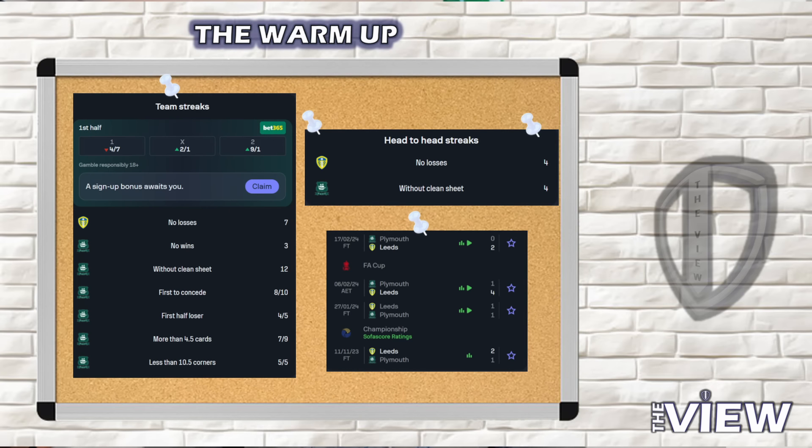Looking at the key form stats - Leeds' home record versus Plymouth's away record. From a Leeds perspective, they have the fifth best home record in the division, with 13 points from a possible 18, recording four wins, one draw and one loss, scoring 12 goals and conceding five. From Plymouth's perspective, it's not great away from home - they sit bottom of the away table in 24th, played six, won one, drawn one, lost five, scoring just once and conceding 13 goals in those six matches.